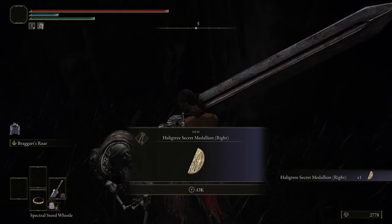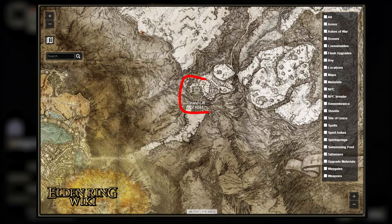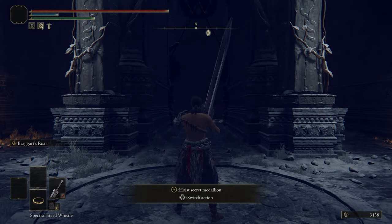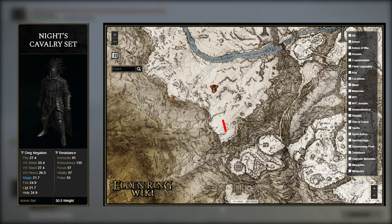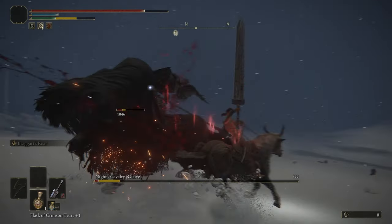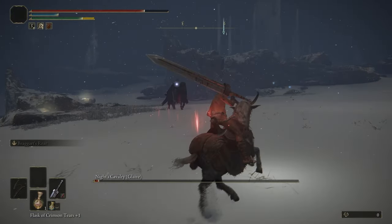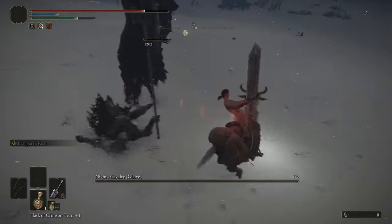Finally, we can actually get the armor. TP back to the Grand Lift but this time select the other option — it'll use the Secret Medallion and take you to the Consecrated Snowfields. Head to the marked area on the map where you'll have to defeat two Cavalry Knights for the armor to drop. When fighting them, aggro them one at a time and hit them on the side with no weapon — there's a much better chance of them not hitting you in exchange.